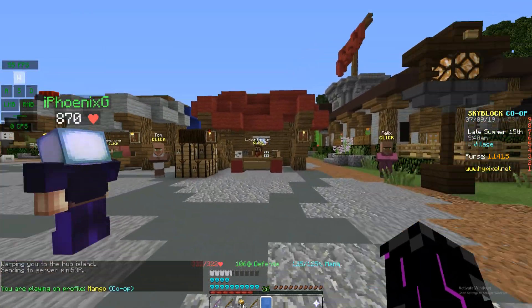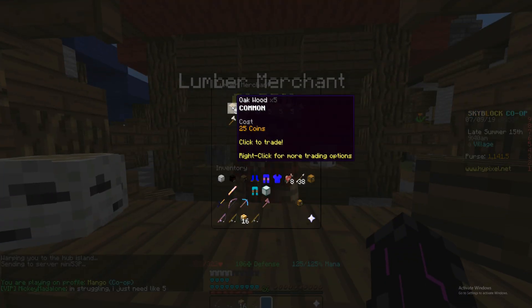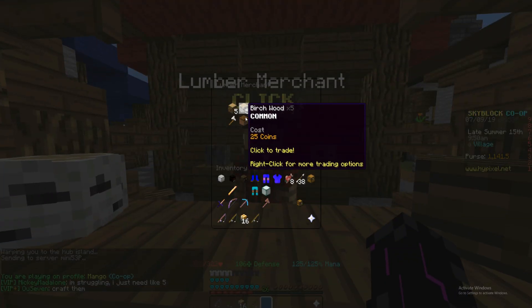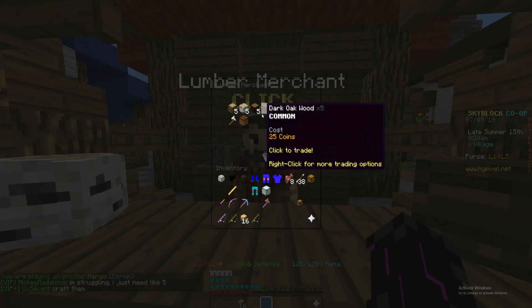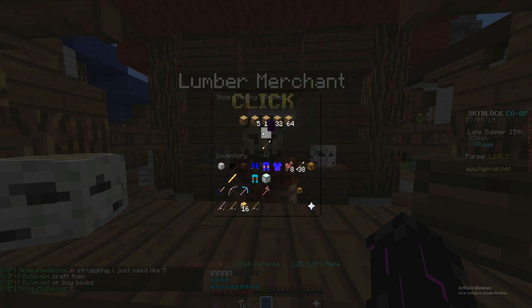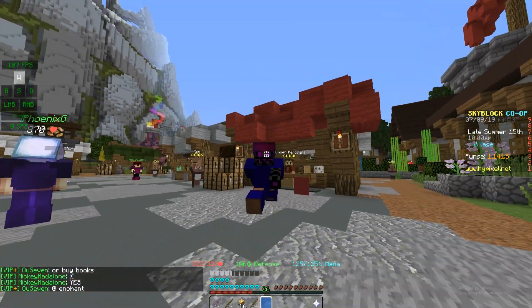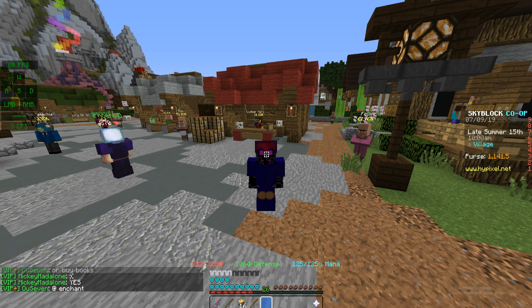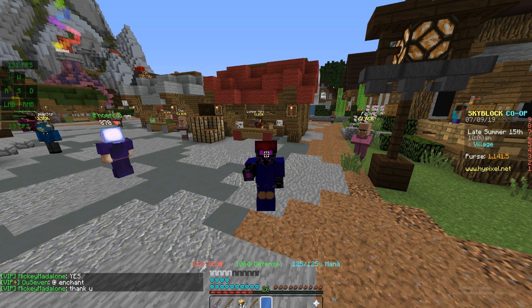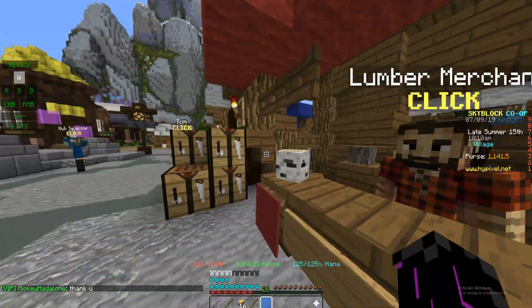The last big change in the update is the ability to buy items in bulk. You can now buy a standard of 5 blocks, and you can right-click to buy either 1, 5, 10, half a stack, or a full stack. So there's no more jitter clicking needed — no more waiting — you can simply buy in bulk.